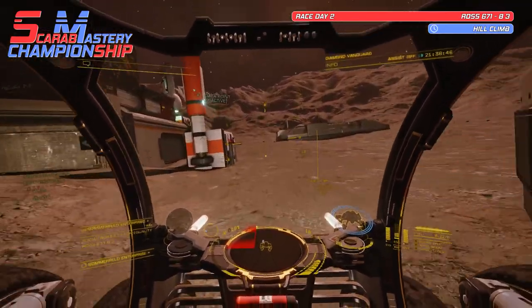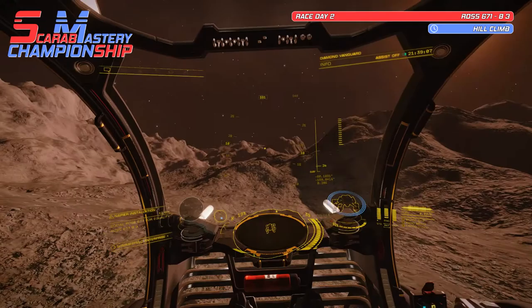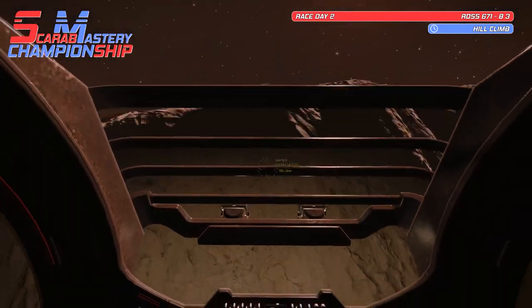Reset your pips to full engine power and blast your way to the canyon ridge on the other side. Hill climb your way up and finish on the ridge.